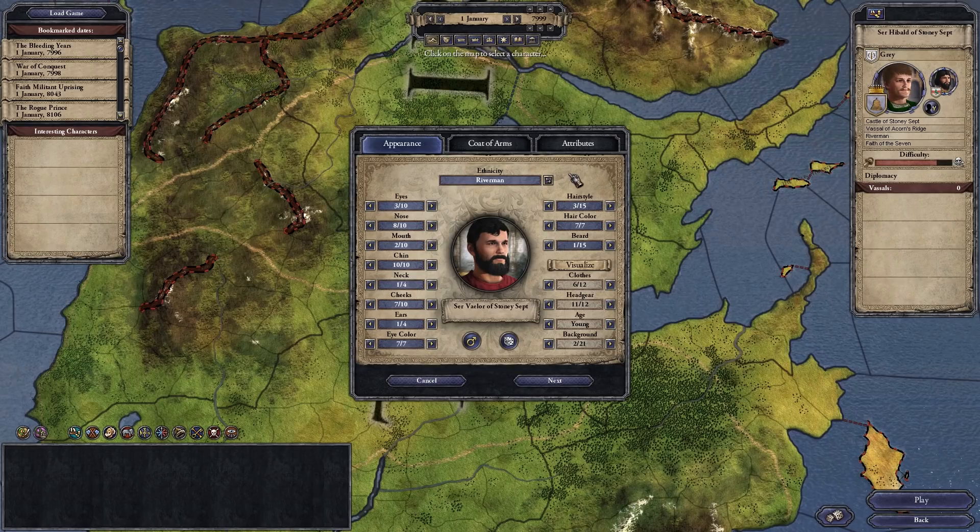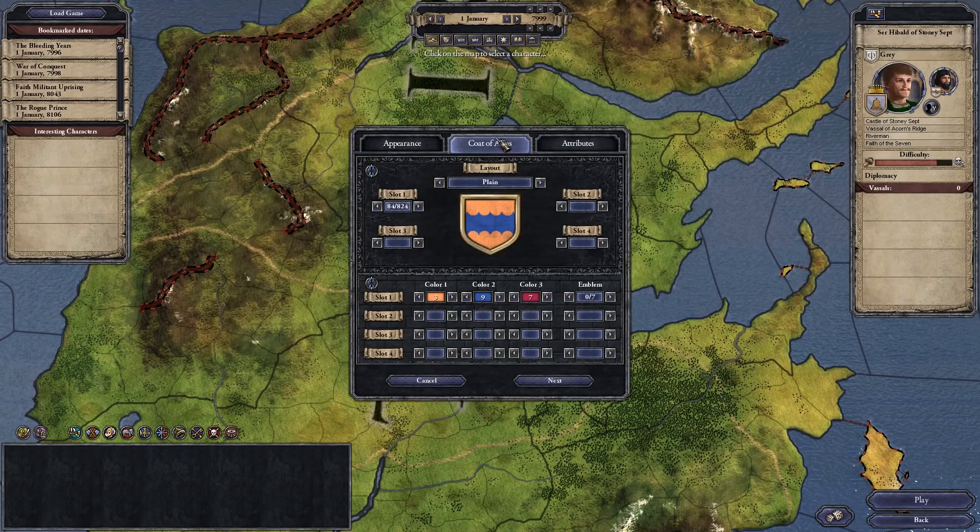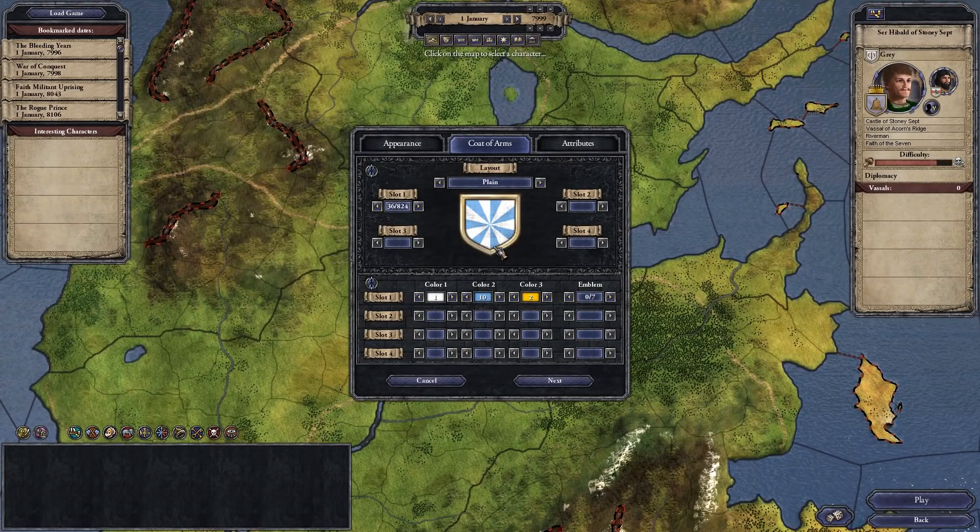Stony Sept is also strategically situated on the corner of the Crownlands, the Westerlands, the Reach, and the Riverlands, making it very strategic and a good spot for us to grow as a regular lord. It's going to be a little different to not have lots and lots of stuff to command, but I'll go through our goals for the playthrough shortly. We are Surveyor of House Bear - I've actually never created a coat of arms before, but it turns out coat of arms options in the mod are very limited.